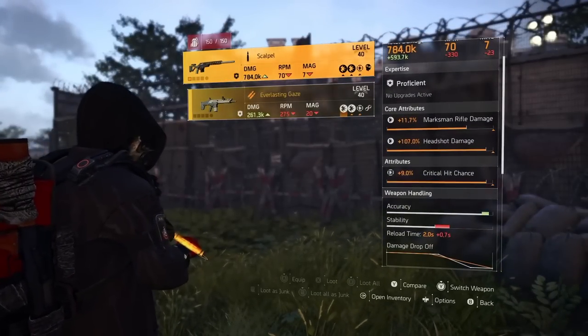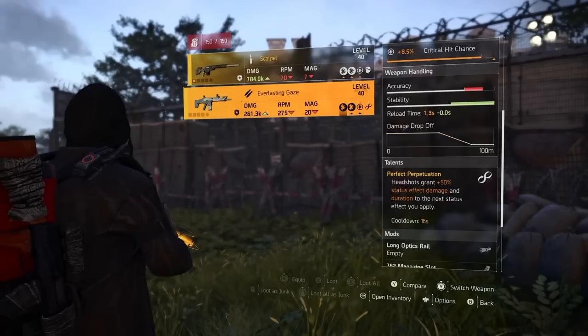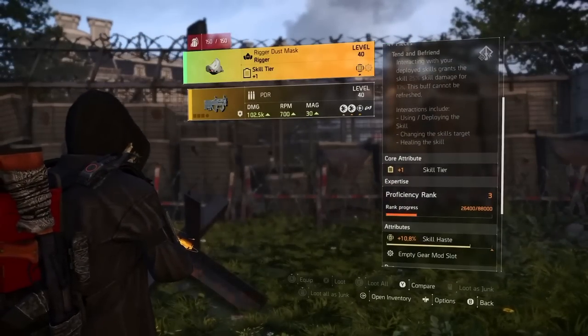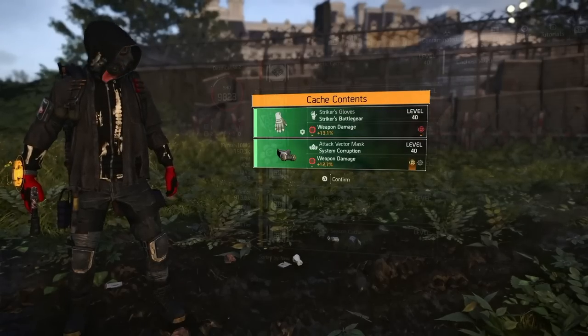Right off the bat, two named items: the Scalpel with Future Perfection, and the Everlasting Gaze with Perfect Perpetuation. Then Rigor and PDR — two things I'm definitely not interested in. But then on our third cache: Strikers and System Corruption! Right on — system corruption, beautiful.